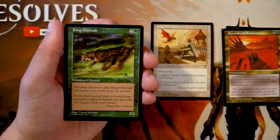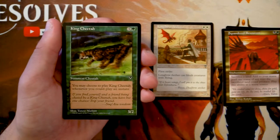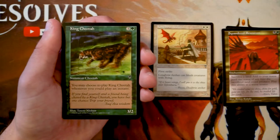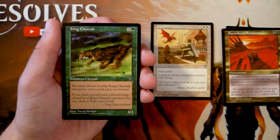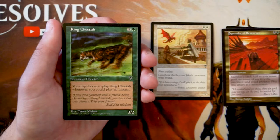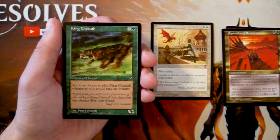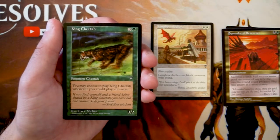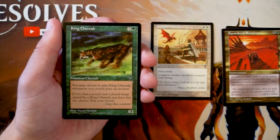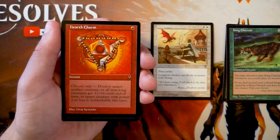King Cheetah is a 3/2 for three and a green, and you may play it whenever you could play an instant — essentially flash. A 3/2 for four is not great, but this set is from an era when Magic was more spell-focused and creatures were underpowered. Flash is a nice bonus, but it can't trade with the Archer since Archer has first strike. Overall this seems like filler — I love the art, but it's a filler green creature.